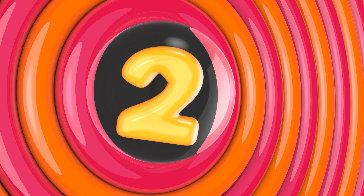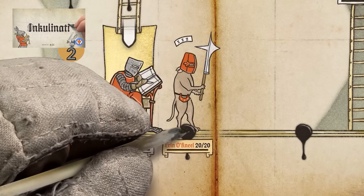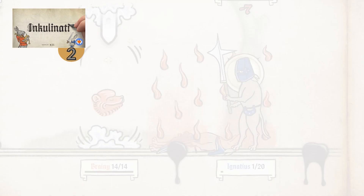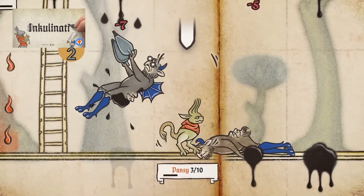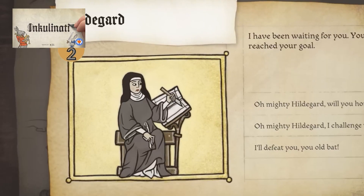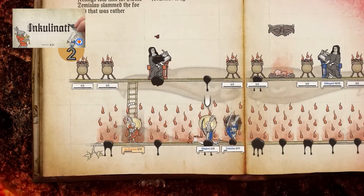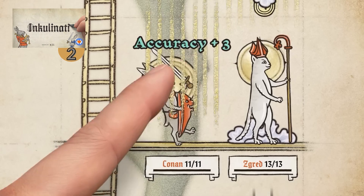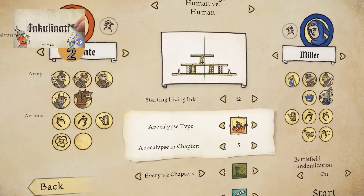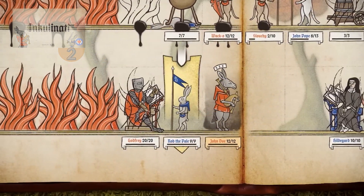Then here's an interesting one that came right at the end of January — it's called Inquilinati. Right away you can see a very interesting visual: it looks like medieval manuscripts with some weird creatures, which makes me wonder if they delayed the launch to avoid releasing around the same time as Pentiment. The game itself is a turn-based strategy game with quite a nice amount of verticality — the levels aren't just horizontal planes, so you can climb ladders and push down creatures. It has a single player mode where you explore a map and gather creatures and skills, and also a multiplayer skirmish mode where you choose an army, skills, and a map to battle it out with a friend or foe.